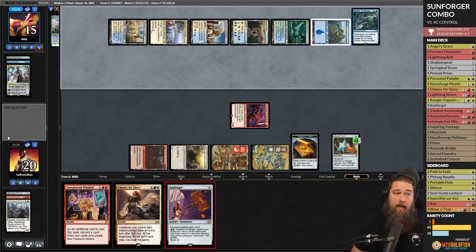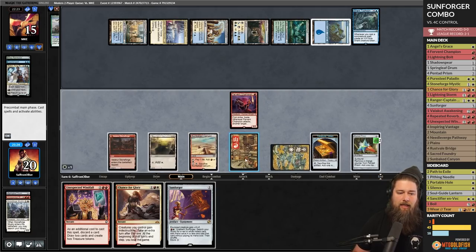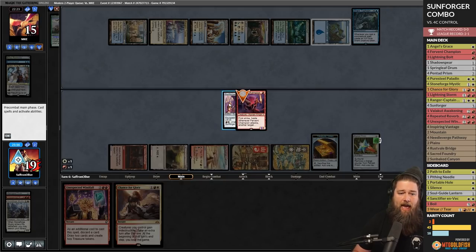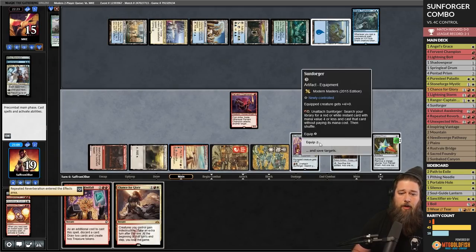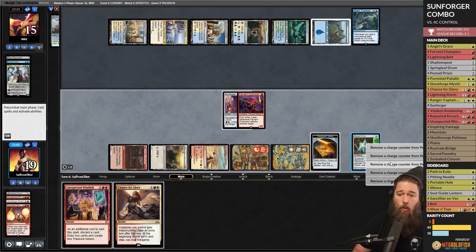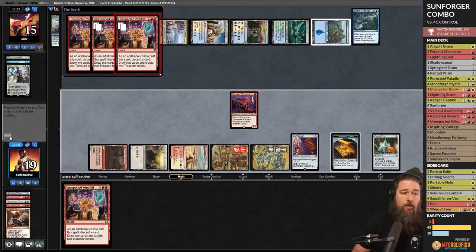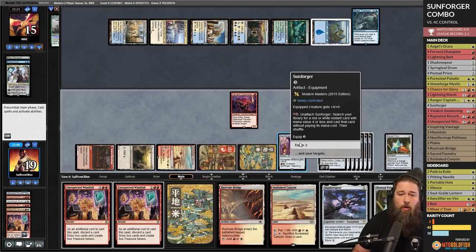This is our shot, we don't know if it'll work but we're going to go for it. Sunbaked Canyon — one, two, three — Sunforger. Are we going to win? Equip, unattach — Repeated Reverberation! We get to copy our next spell twice. Equip, unattach, Unexpected Windfall, discard Chance for Glory, make a few treasures. I cannot believe this is working.